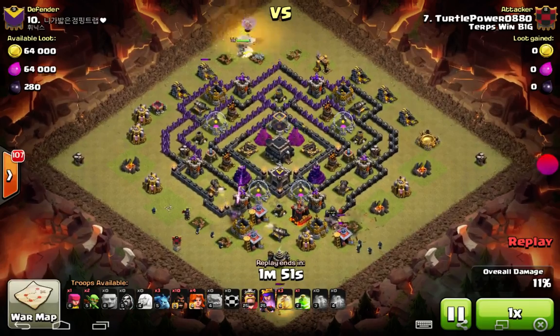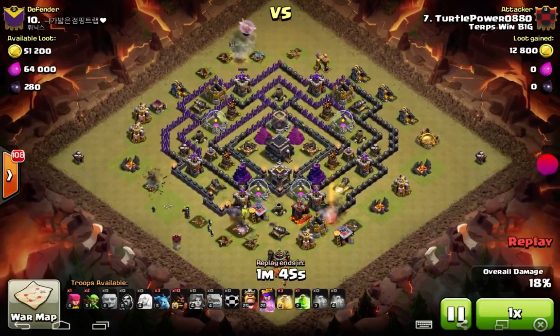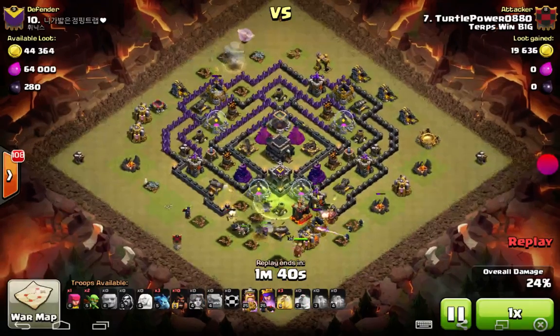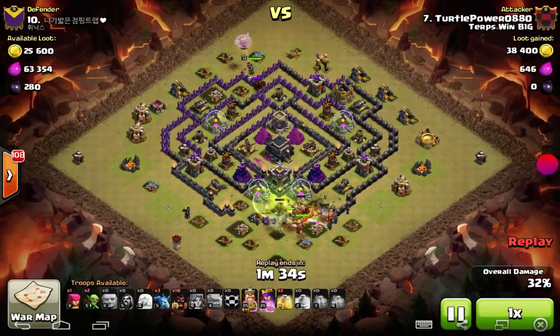There we see they very quickly take out the defending heroes — pretty poor choice to put them exposed. Kids, don't do that. And southern teasers — once you know how to beat them, are not good options. So don't do that either. There you see a mess of Valkyries coming in, just going to start destroying buildings.